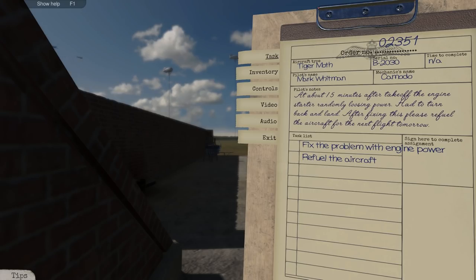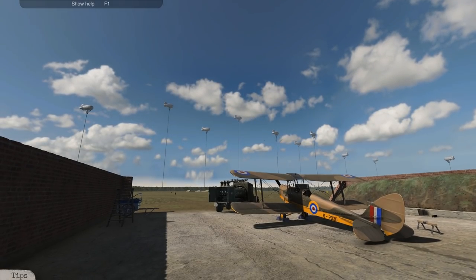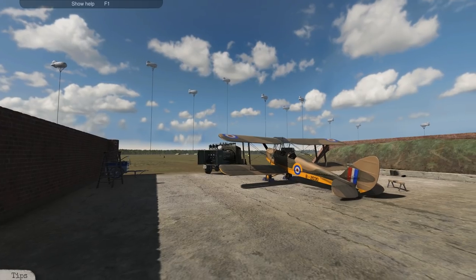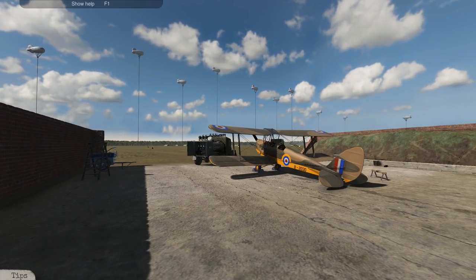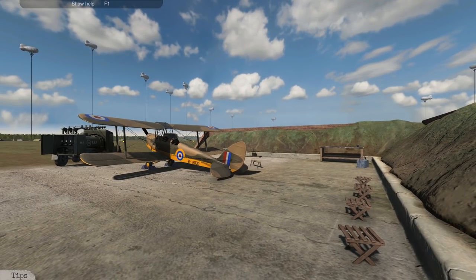I think we can handle that. Oh, look at that — planes flying overhead. This is actually kind of cool. Looks like they're doing some sort of maneuvers. The game itself — this is your workspace. Looks like over to the left we have a fuel truck, over to the right possibly a workbench, and then we got our plane here in the middle.